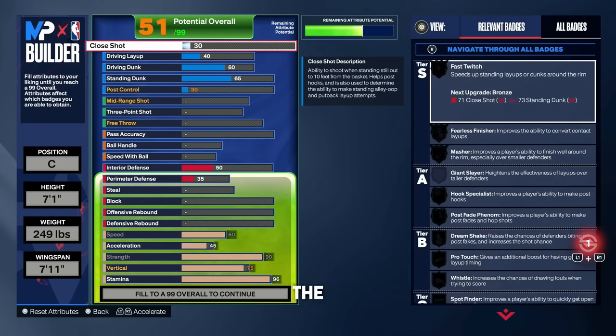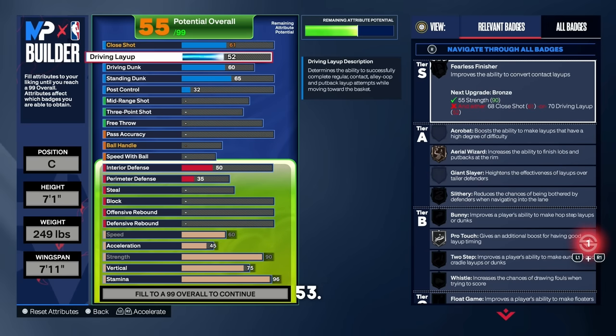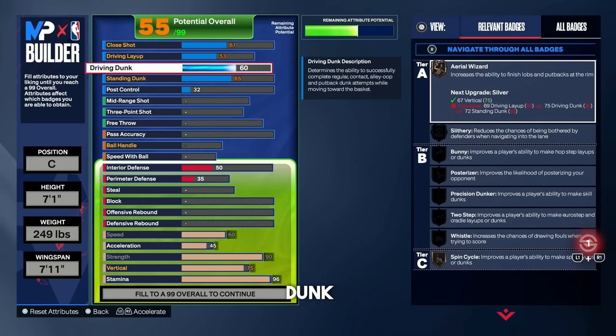Now let's go over finishing. For close shot, put that up to 61 — it just naturally gets there with the other attributes. For driving layup, leave that at 53; we're not laying the ball up on this build — we're slamming it down with precision. For the driving dunk, put that all the way up to 73. At 73, we get bronze Posterizer, which is going to be very overpowered combined with Precision Dunker. We also get the Dwight Howard dunk animations at a 73 dunk.